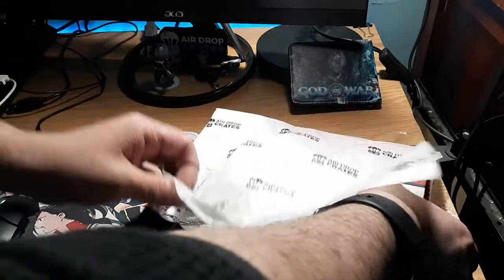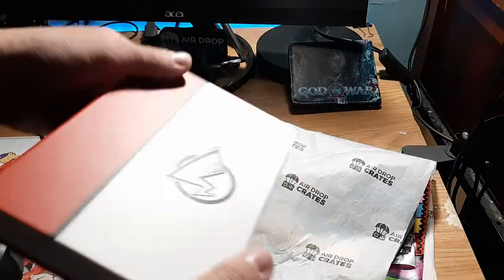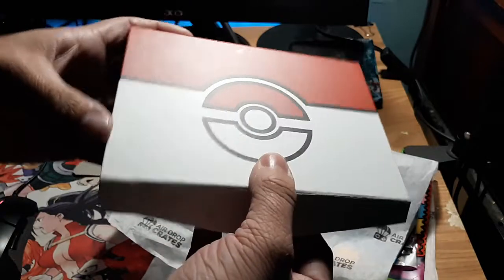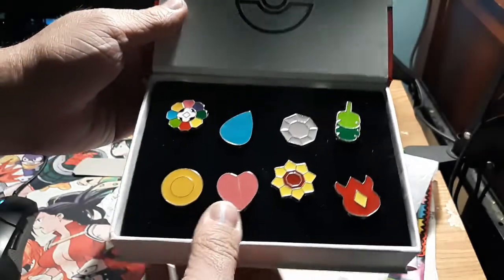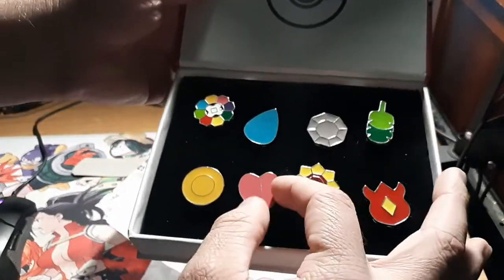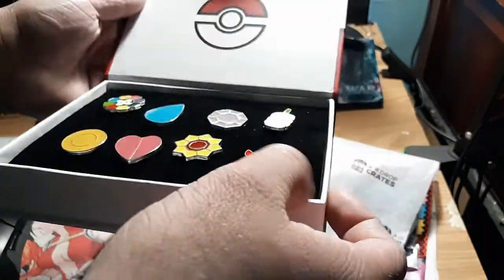Next, this caught my eye — and we know that's a Pokéball. Any ideas what you think this is? I think it's a gym badge case, and it is — it's the whole Kanto set! That is actually really cool. Look at how cool that is — AirDrop Crates, this is awesome. I'm also a huge Pokémon fan, so this is great.